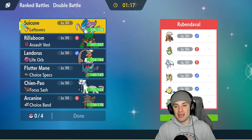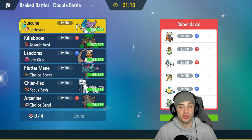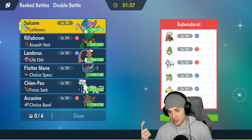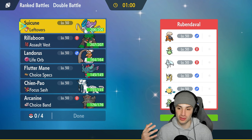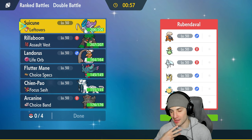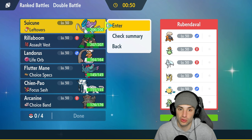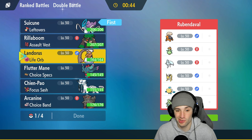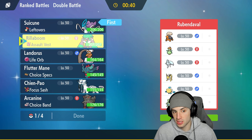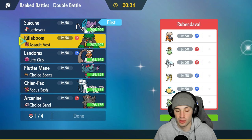Big-time protect read on turn one. Hopping into match number two — Suicune shined in match one, looking to use it again. We're going up against a quadruple weather team — that's weird. Torkoal to set sun, Alolan Ninetales to set snow, Pelipper to set rain, and Tyranitar to set sandstorm. Pelipper pairs with Jolteon and Lilligant pairs with Torkoal. We have no weather control — this could get ugly.